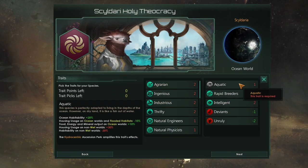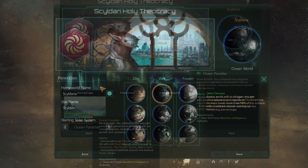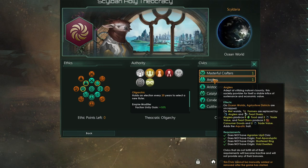First we should work out how we can get Aquatic. Either choose an ocean world as your starting world and then you have the option to get Aquatic, or if you go for ocean paradise you are guaranteed and must take Aquatic, or finally the Angler's civic will lock you into Aquatic as well.